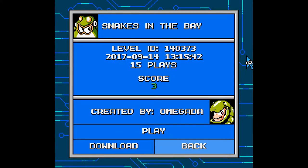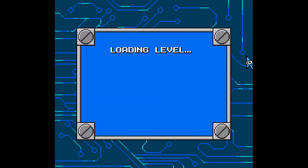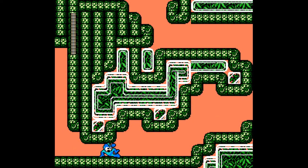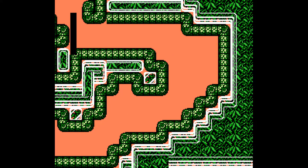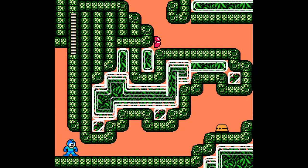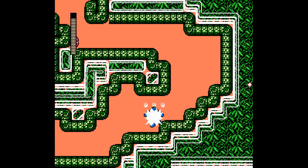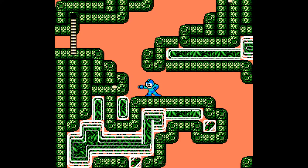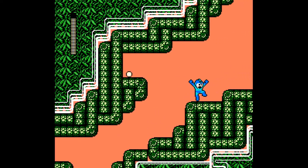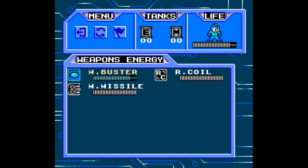Fifth level on the lineup is Snakes in the Bay by Omegata. 15 plays and a score of 3. I remember playing their last stage, which was another Snake Man theme level. There's a weird transition there that can end up glitching out stuff — I strongly believe the level designer didn't think that would happen. Regardless, now we have the Rush Coil, and in addition to that we actually have the Magnet Missile now, so we can actually attack Top Man with his weakness.